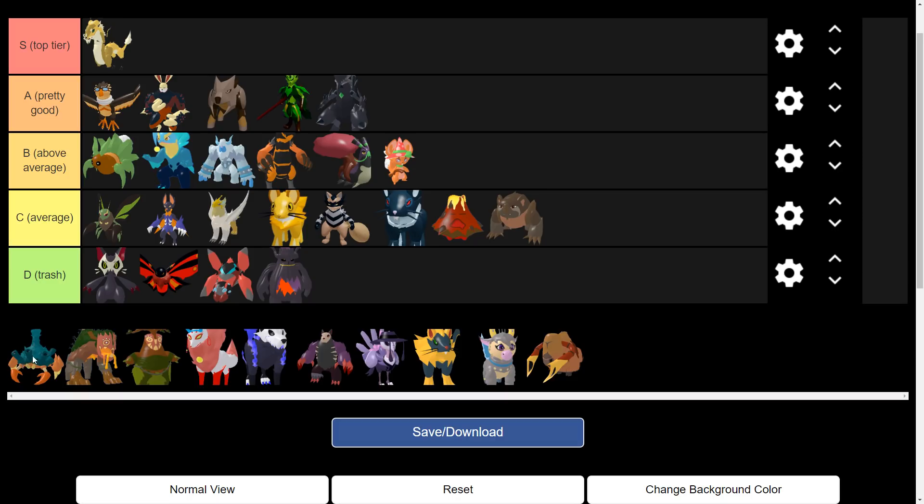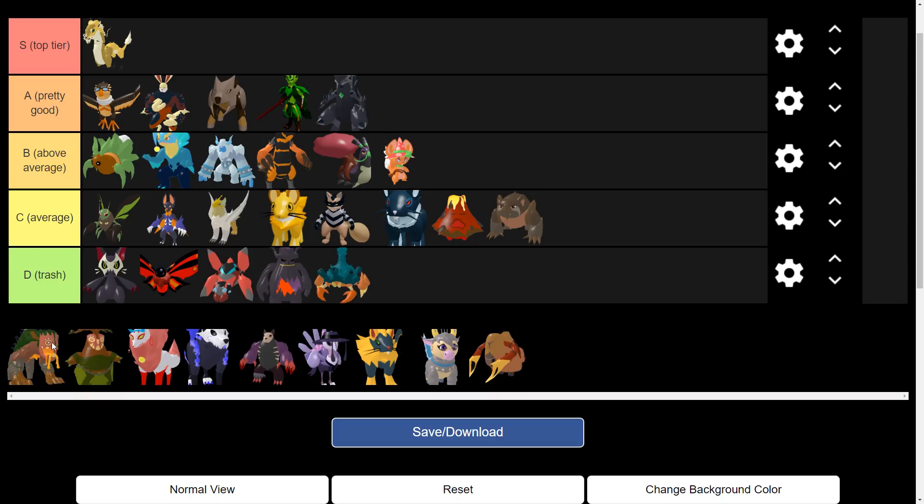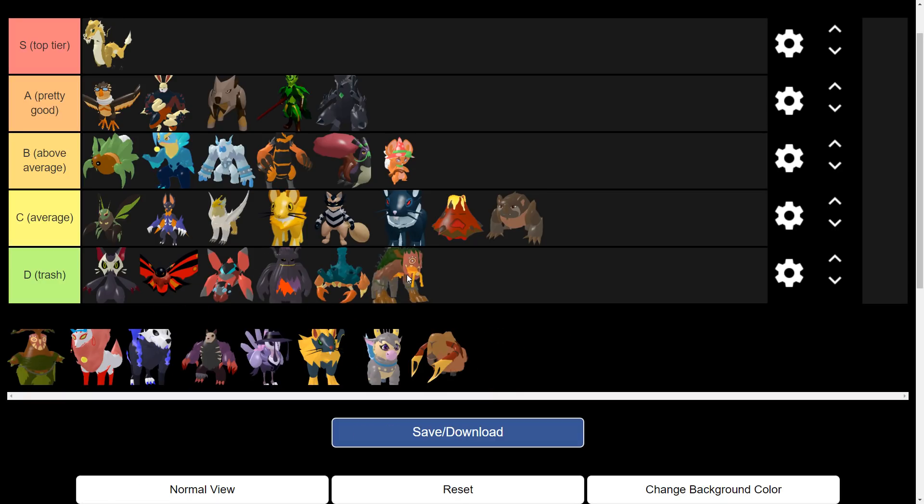Ventasheen — trash. I'm just gonna put that Loomian at trash. Ventasheen is not that good anymore, no one should use it. Vocaloa doesn't do that much damage — I've already tested it, surprisingly it doesn't do that much damage.